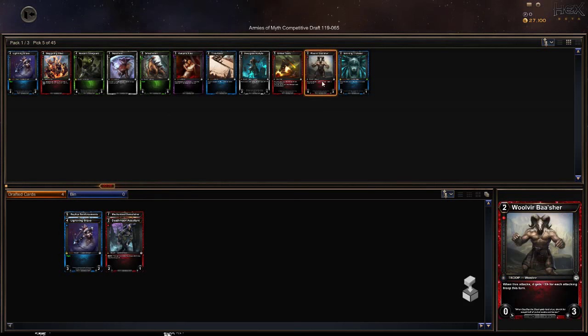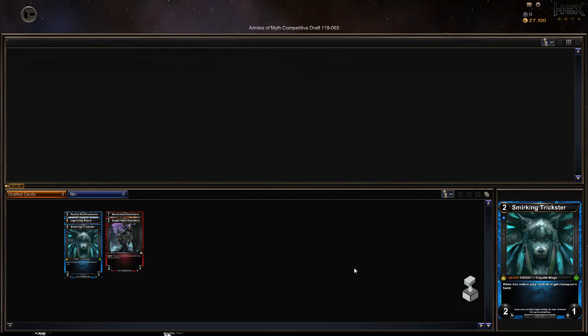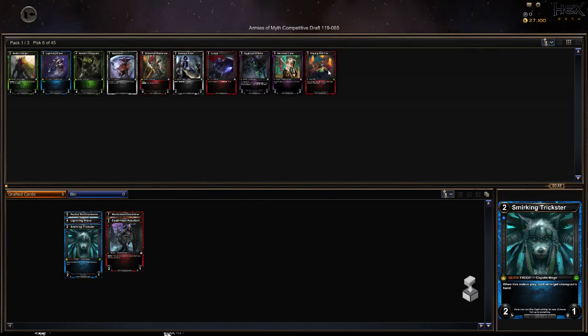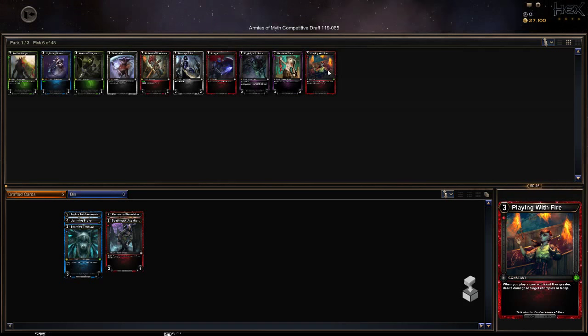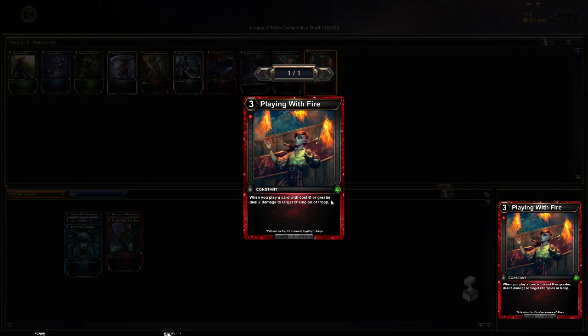I'm actually gonna take the Smirking Trickster. Quick troops are nice for the block trade, plus it'll give me a look at his hand. Let me play a card with cost — six. Is that what that says? Cost five or greater: deal two damage to target champion or troop.